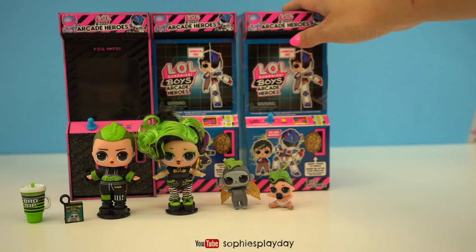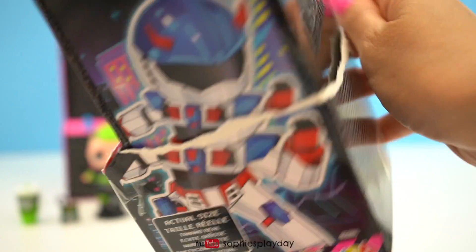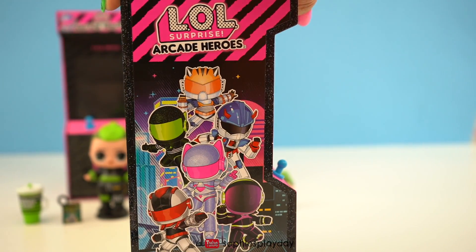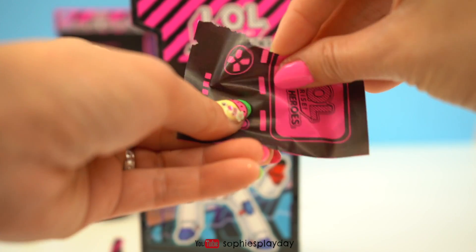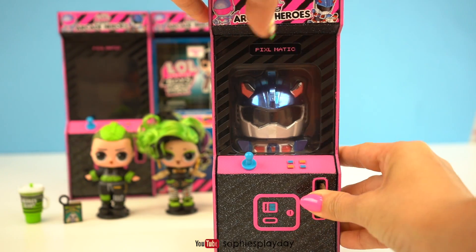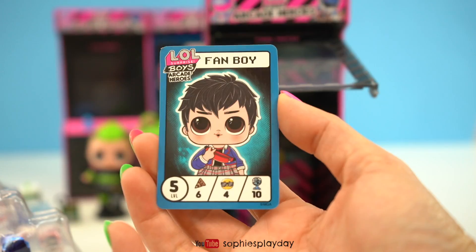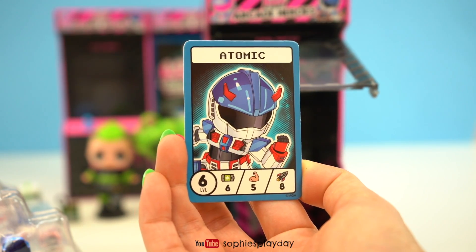Up next I'm going to open this one. This guy's name is Fanboy. He's so cute! He reminds me of Voltron the cartoon, so cool! And there he is — this is how he looks. He looks pretty awesome. He has the same coin just like Baddie Bro. Here is Fanboy's card — he's level 5, and his superhero name is Atomic. Level 6.